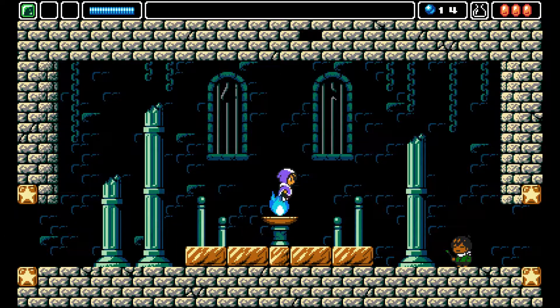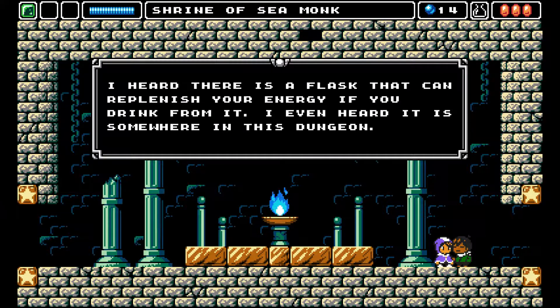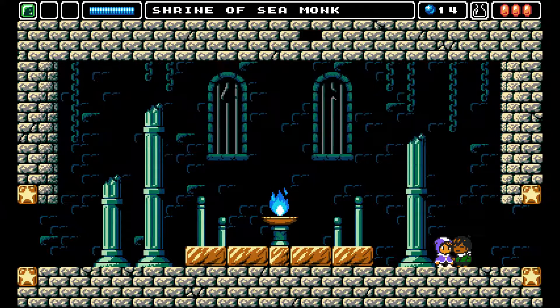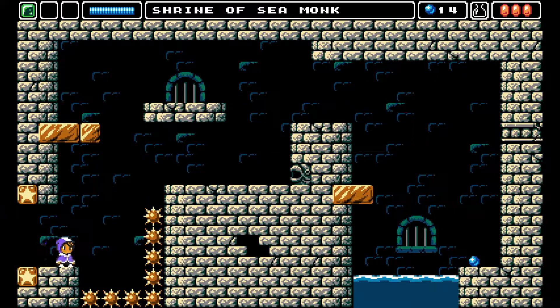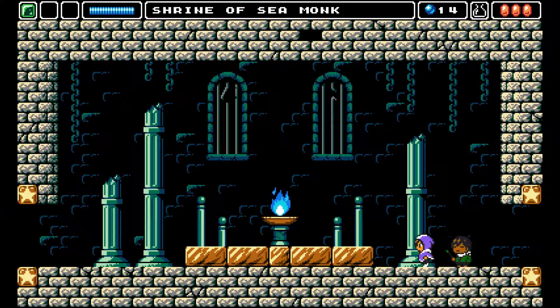Hello there — who are you? I heard there's a flask. Yes, I got it in fact. Can't go past here. Yeah, so can't put green blocks on those spikes.